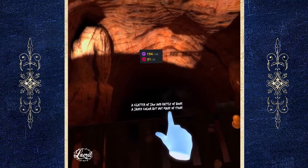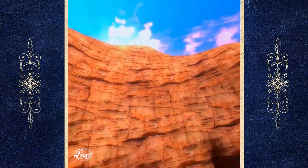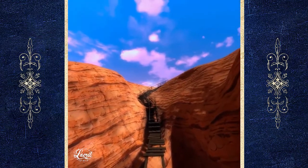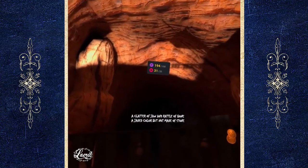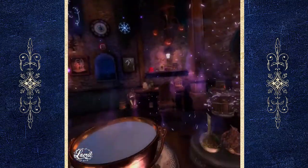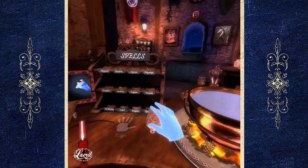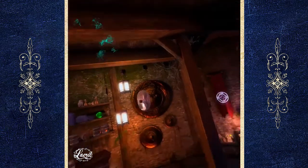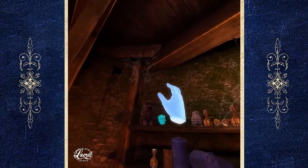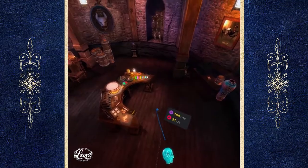A clatter of jaw and rattle of bone, a jaded colour but not made of stone. This one — the first time I did it I solved it, but then I realized I'd gotten rid of Scully in a way that I couldn't bring him back, so I reinstalled the game and that's when I decided to make this video. Now when it sends us back, we're gonna get that skull from up there on that top shelf — so again we need the giant potion, head over and grab the skull. You can sort of see the next clue through his eyes, but you can't see it until you shrink back down again.